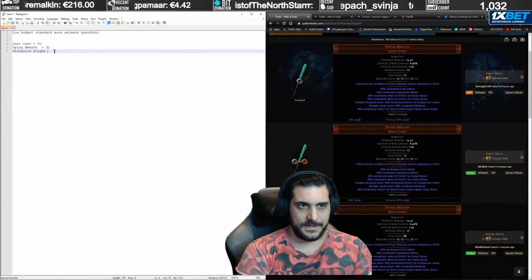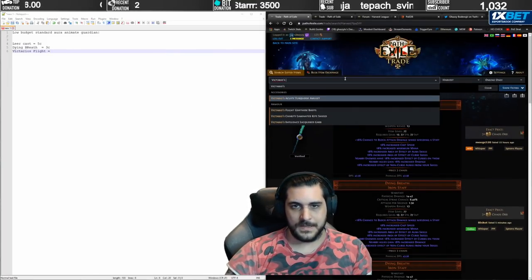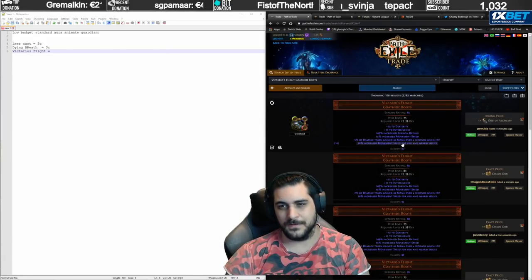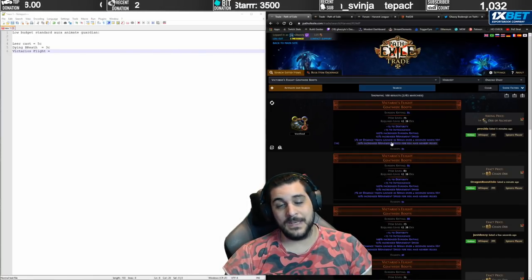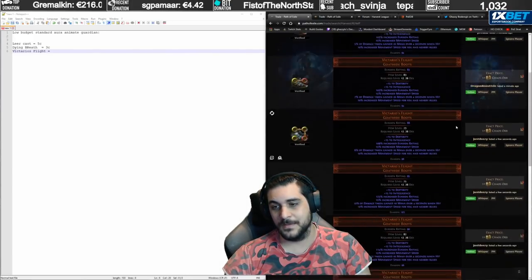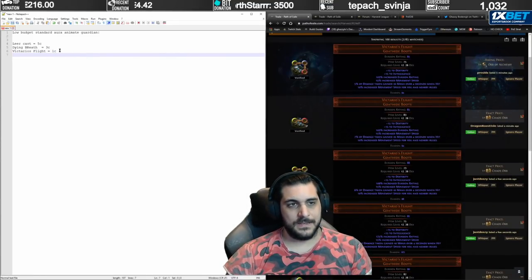The next Aura item is Victario's Flight, which is the standard boots for him. It grants movement speed in a very small radius around the Guardian — 10% increased movement speed to you and nearby allies. This helps melee minions a lot. This is a 1 Chaos item.